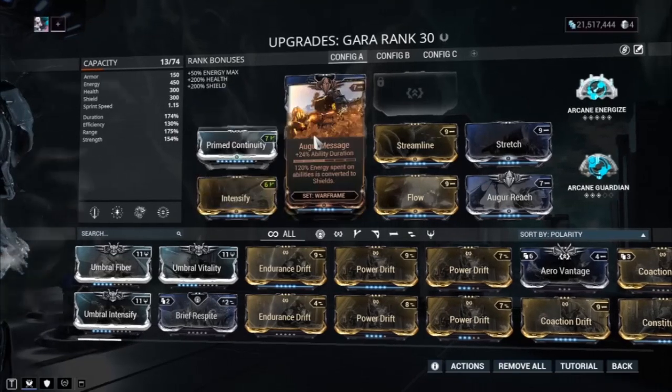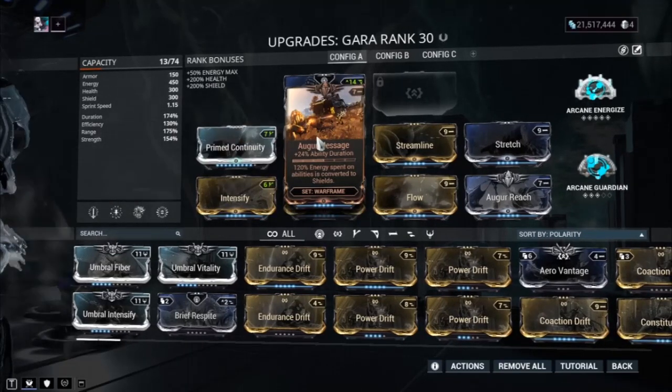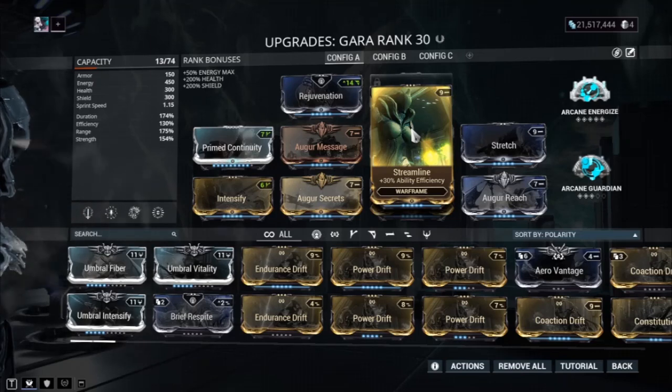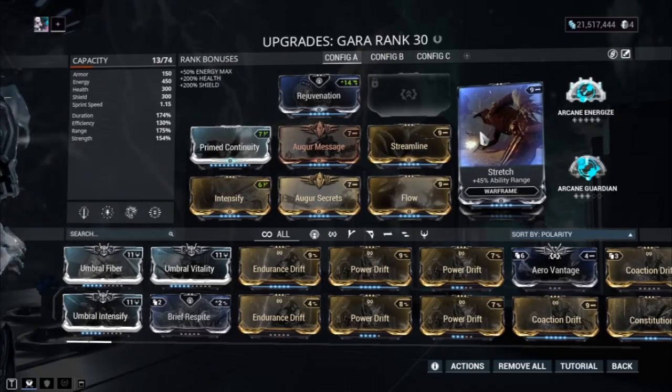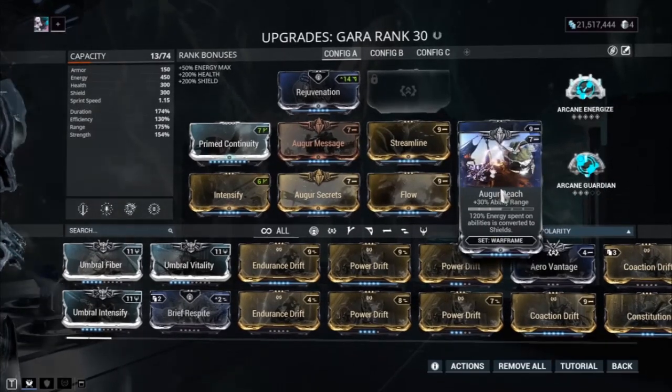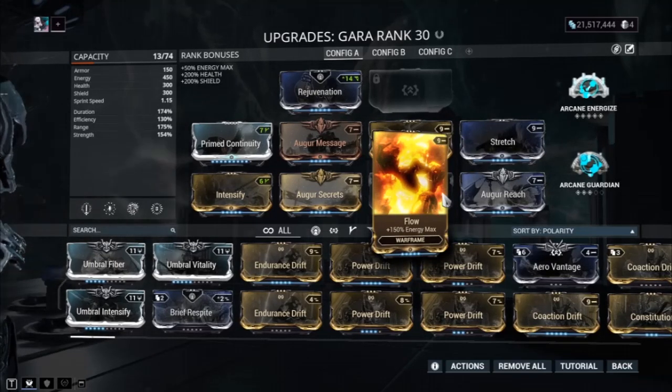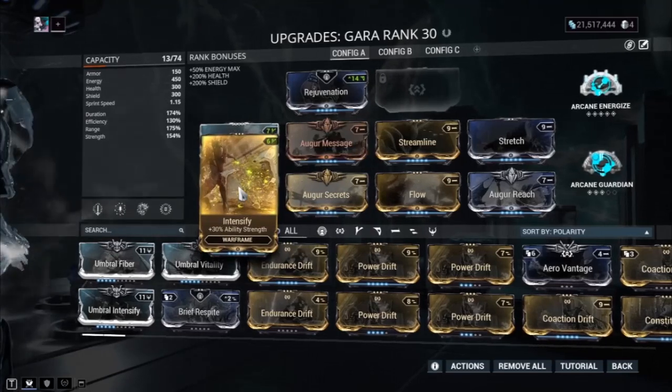Next up we've got Primed Continuity and Augur Message for more duration — the more duration we have, the longer our Splinter Storm will last. We've got Streamline so we use less energy and don't get caught with our pants down. We've got Stretch and Augur Reach for more range — more range means our number one can reach further and our number four gets a bigger radius, great for defending objectives. We've also got Flow for a bigger energy pool, and Augur Secrets plus Intensify for more power strength, which increases our damage reduction.